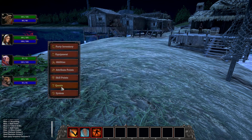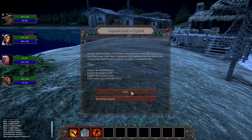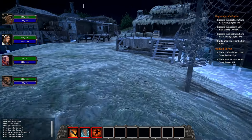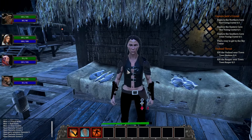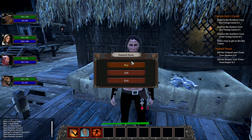Looking at our Quest log: Main Story quests include Captain Jack's Crystals and clearing the Undead. They're displayed on screen. Let's explore the island! Talking to a local lady — she's joking about my Minotaur! So race choice actually matters — if I chose an Orc, she'd joke about Orcs instead!